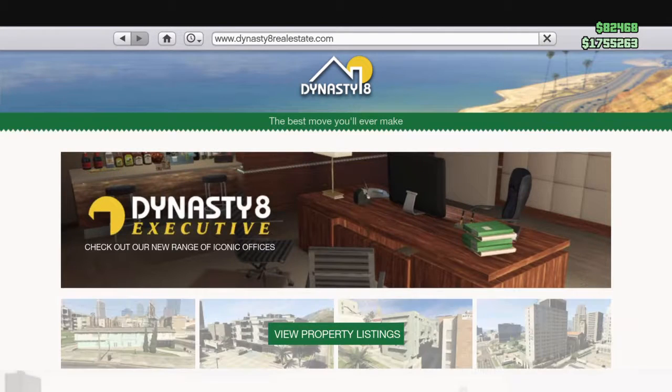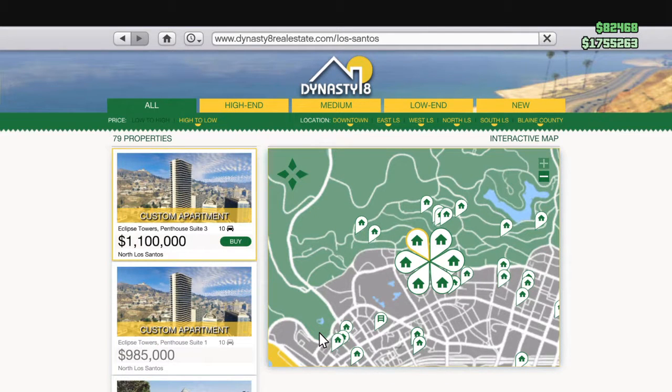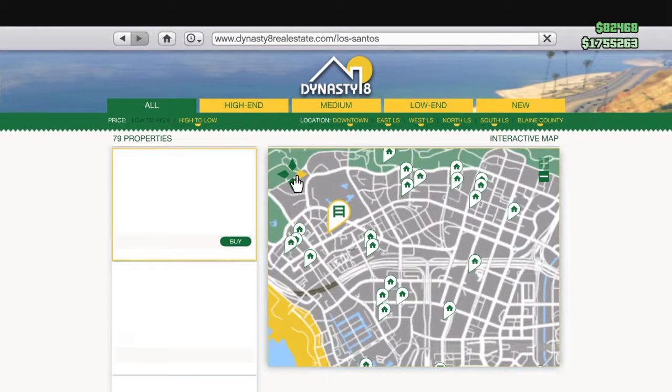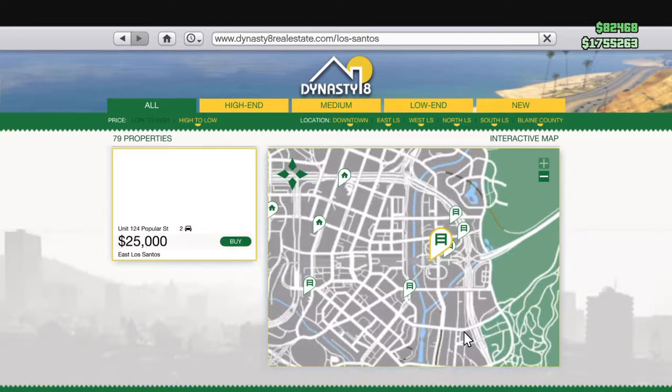We go to Dynasty 8. Now you simply click Dynasty8.com. You can either go straight to executive or view property listings. You're going to want to go to view property listings. I'm going to show you the cheapest one that I have found. It's a two-car garage, so it does not hold much, but it is cheap.